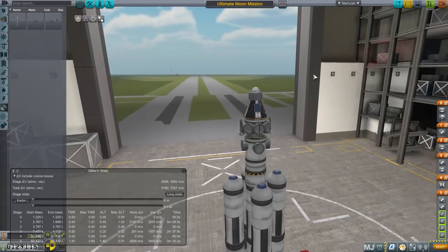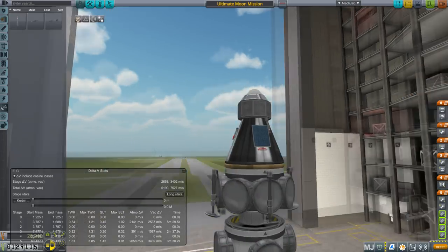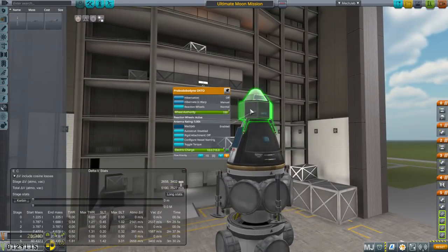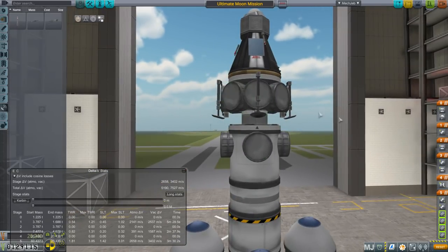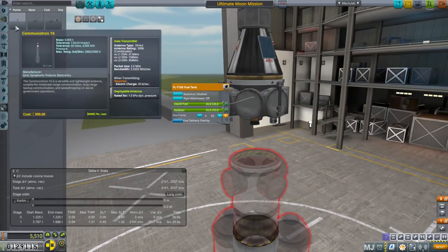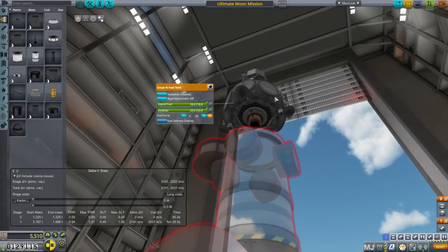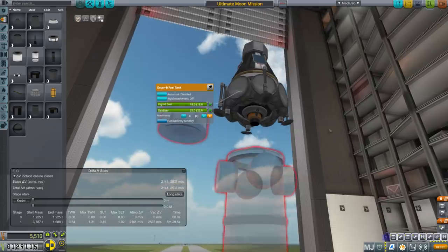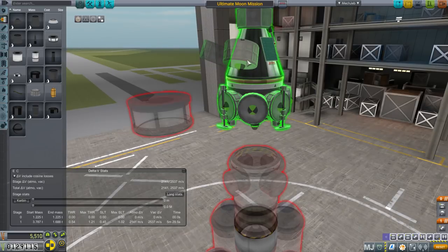Let's discuss the actual design. We have the lander on top with a heat shield at half ablator, a thermometer, solar panels, and communication for when we're running on the probe core. There's a parachute naturally, and then a service module structure consisting of a Spark engine, one FL-T100 tank, and a bunch of Oscar-B fuel tanks strapped to the side in four-way symmetry. The Oscar-B tanks are surface-attachable.